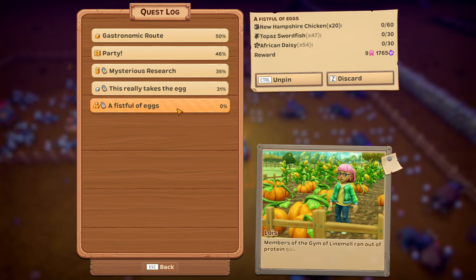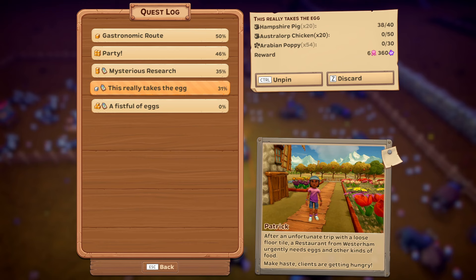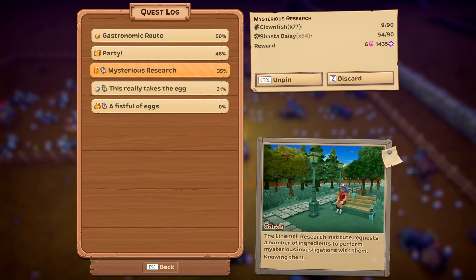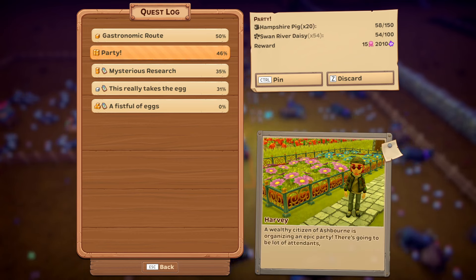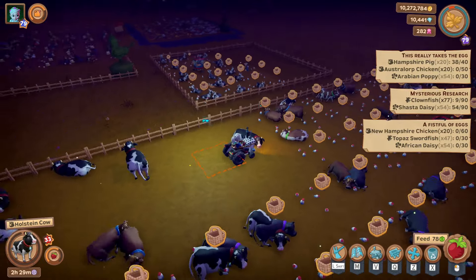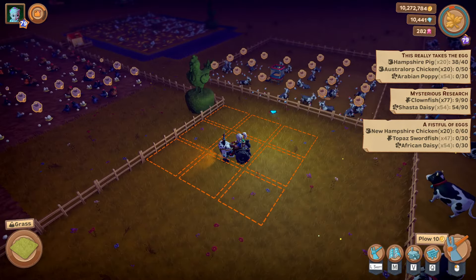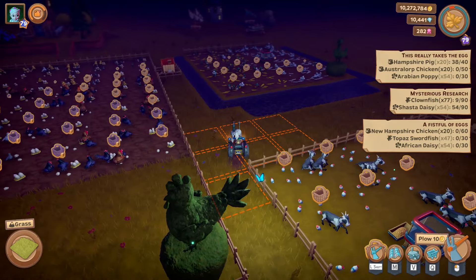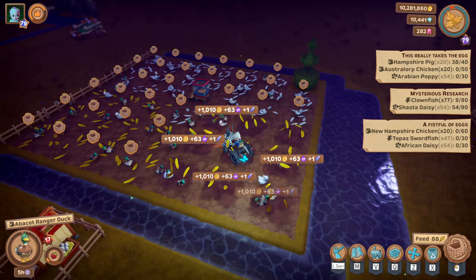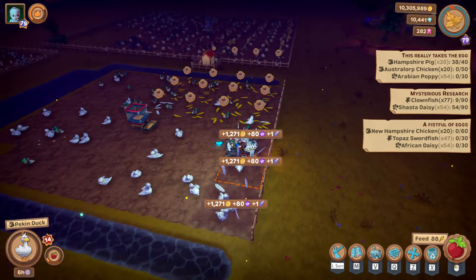So what have we got now? We've got New Hampshire chicken, Topaz swordfish, African daisy. We've got two more of those pigs to do, some more clownfish and there's pigs on that one as well. I'll just leave one of the pigs pinned because if we're going to do pigs, we're going to do pigs.